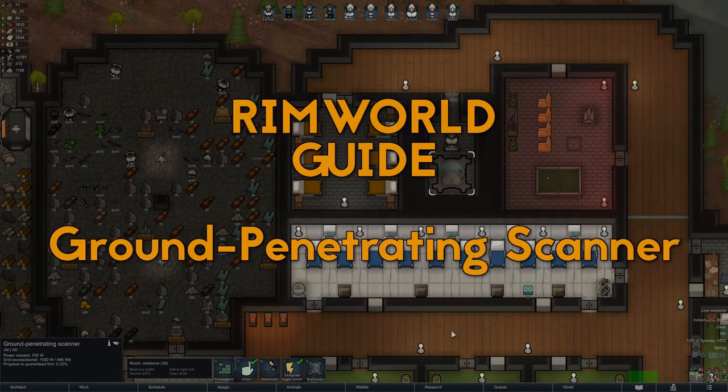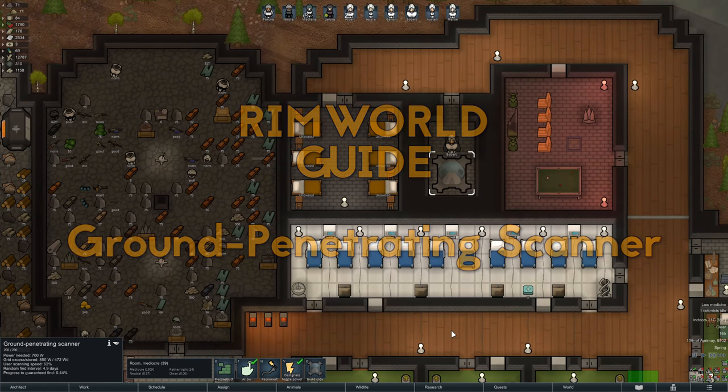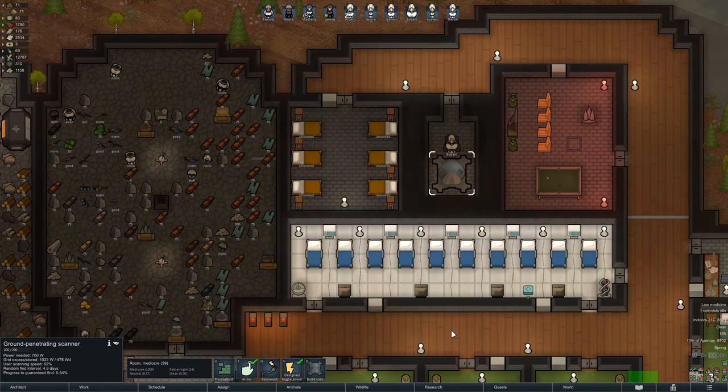Welcome to this guide video on the ground penetrating scanner in RimWorld. The ground penetrating scanner is used to locate resources on the map that can be mined using the deep drill.